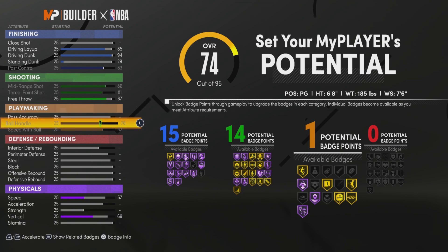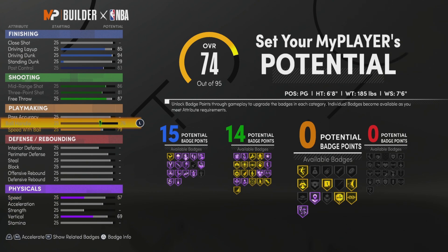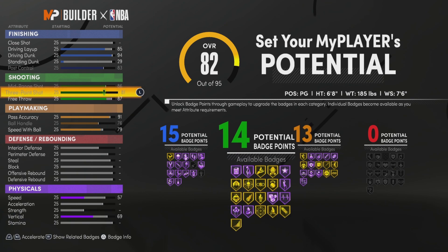For playmaking, ball handle all the way up. Put your speed with ball to 79. Pass accuracy, max that out — put that to 91. So you're gonna have 13 playmaking badges.